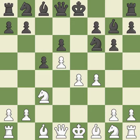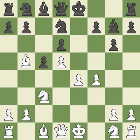The fianchetto move BG7 places the bishop on the long diagonal. BB5+ develops the bishop and puts the black king in check. NFD7 retreats the knight to block the check and to open up the dark-squared bishop on G7. A4 supports the bishop on B5 and controls the B5 square, making it difficult for Black to play B5 after an E7-E6 pawn push. Castling gets the king out of the center and activates the rook.